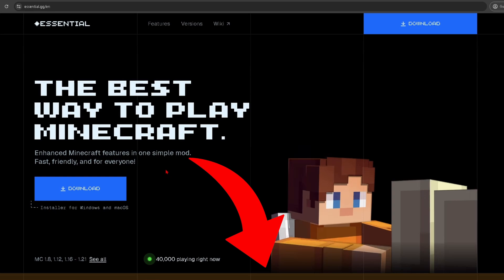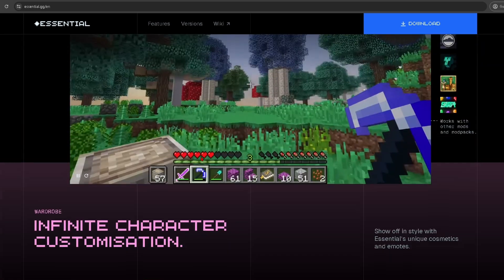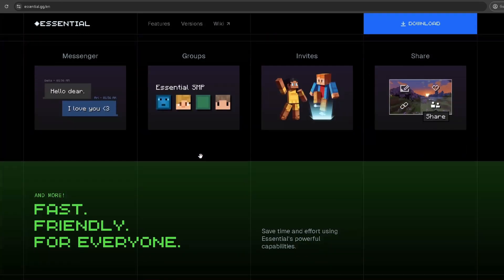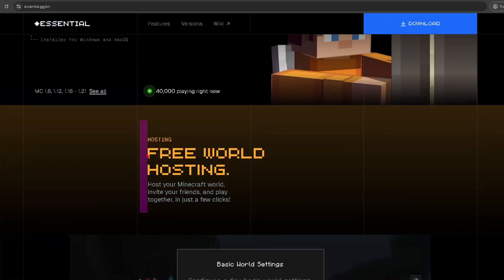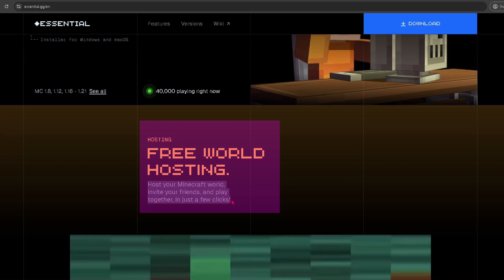The first thing you want to do is click the link in the description that will take you over to the Essential mod website. Here you can see all of the cool features that this mod has, but the one that we're most interested in is this free world hosting — the ability to host your Minecraft world, invite your friends, and play together in just a few clicks.